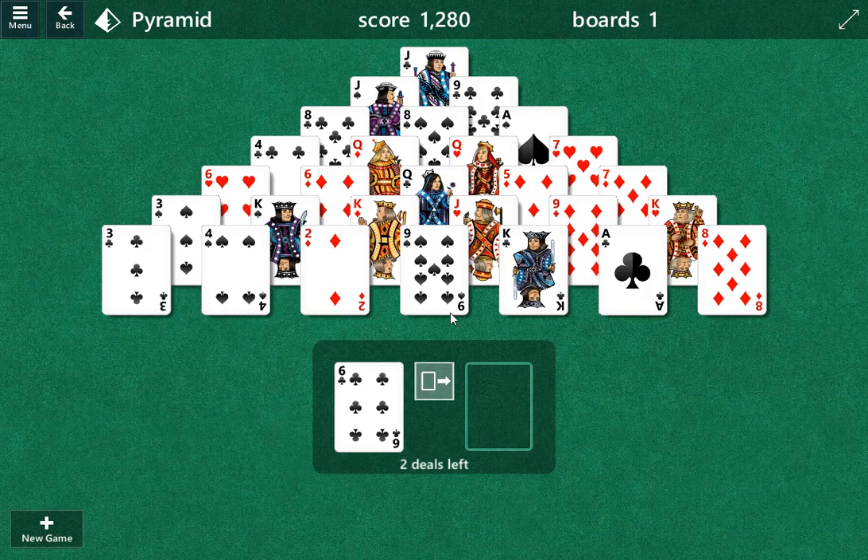We're playing Pyramid Solitaire. Basically we get to the very bottom here. Not all these are solvable. There's a couple jacks here so we need to have deuces. I think we've got enough. I only see one deuce here.